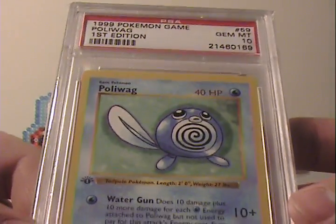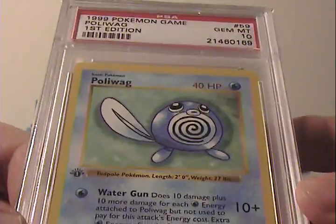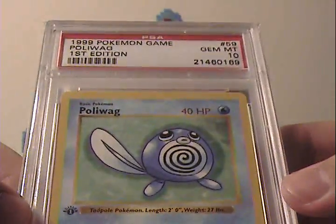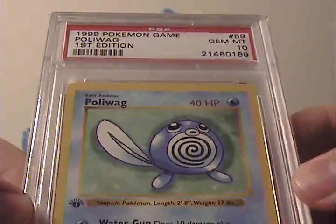Poliwag — another card that's eluded me a couple of times. I bought this one way cheap as well. Poliwag for whatever reason has sold very cheaply in the past. Even at auction, even at their peak, it didn't sell for all that much — I think it topped out around $45. So Poliwag is a great card to add here as well. I'm glad to have it.